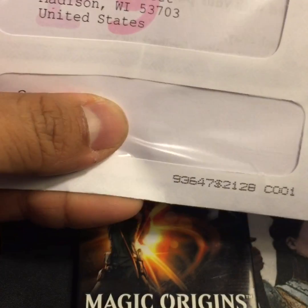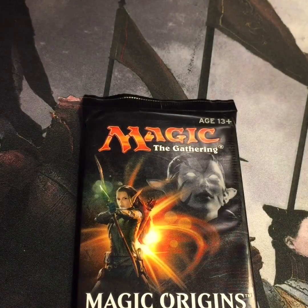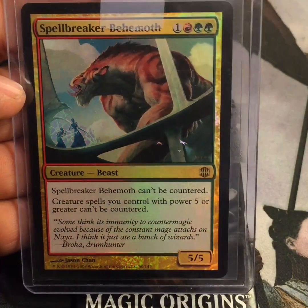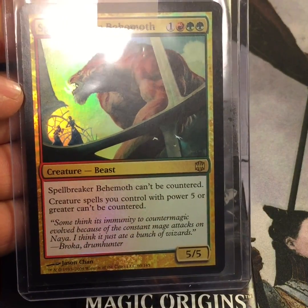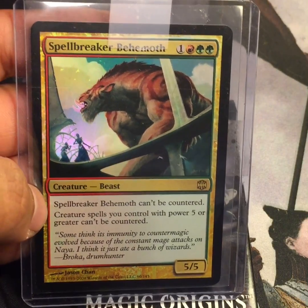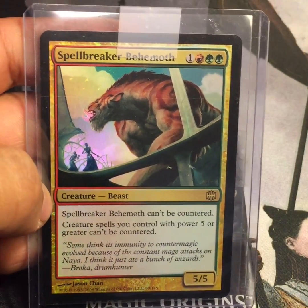We got another one from Power9.com — offers from eBay. This is Spellbreaker Behemoth foil. It's one mountain and two forests for a 5/5 beast. Spellbreaker Behemoth can't be countered. Creature spells you control with power five or greater can't be countered. This is going into my five-color dragon commander deck that I'm building.